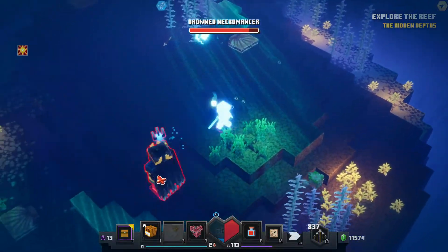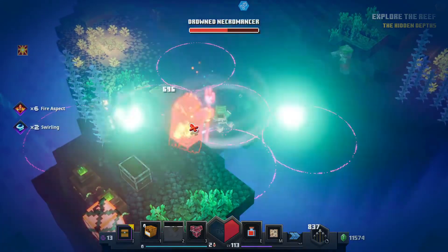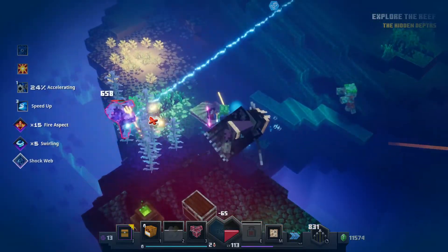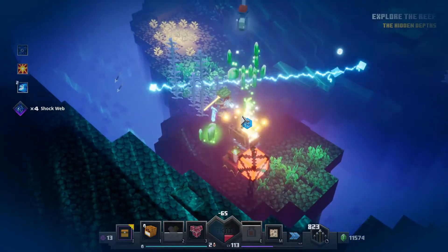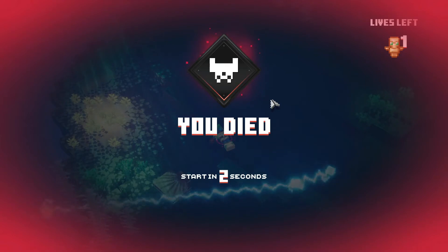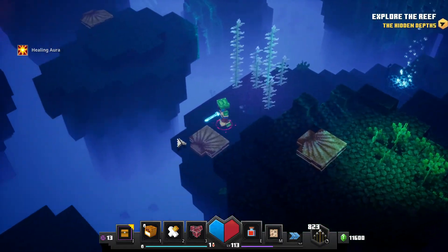The iron golem died but we should be able to take this last guy out really quick with the sword. There we go - we took him out! Now I can get my treasure. Wait, why am I taking damage? Oh wait, I'm drowning! I've died again because I didn't get enough oxygen. I need to get over to the oxygen bubbles.